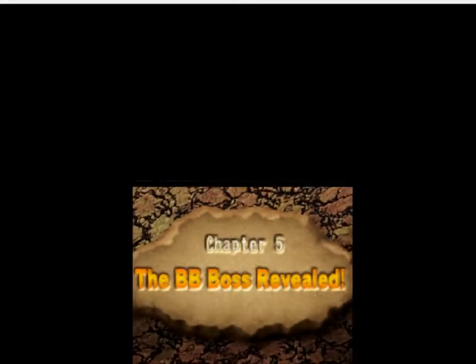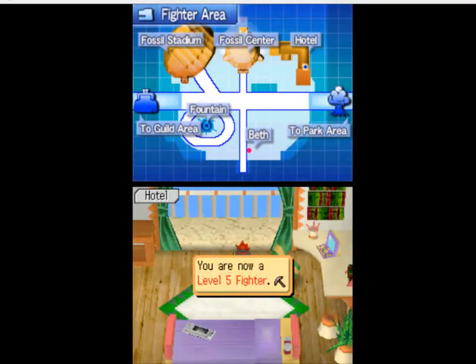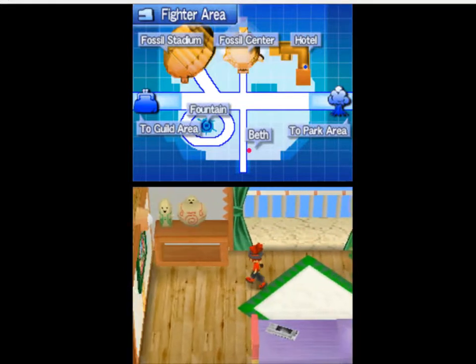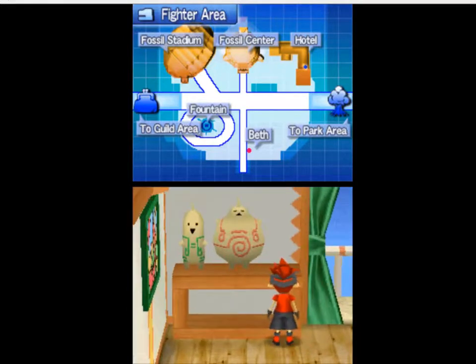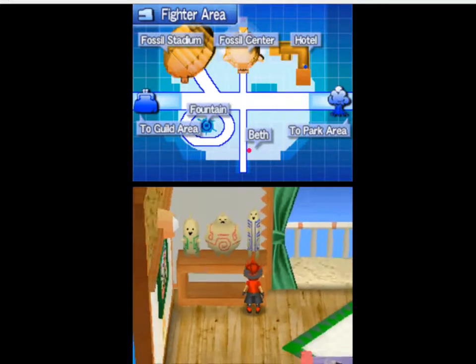Chapter 5: The BB Boss Revealed! I've never played to this point, but I have read parts of what happened. The level 6 dig site Mount Lava Flow is now available. Today's Vivisaur Tribune: 'Ghosts Can Battle Too! The ghost of famous pirate Woolbeard does indeed exist deep in Bottoms Up Bay! Woolbeard confronts those who enter a sunken ship and challenges them to a fossil battle. If you see him, running will only make him mad — it's best to just battle him!' Wow, that sounds like a threat!